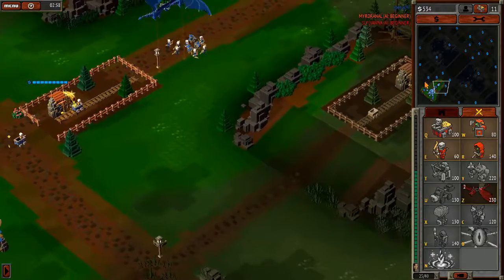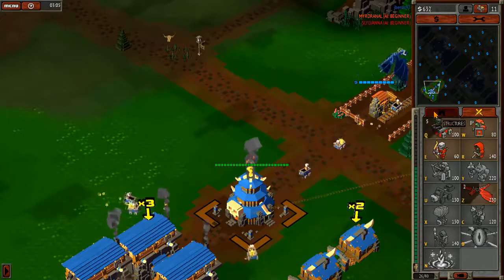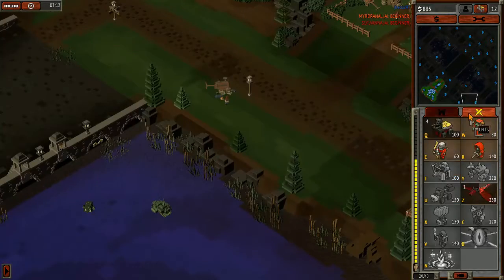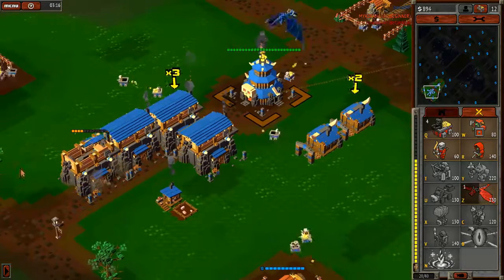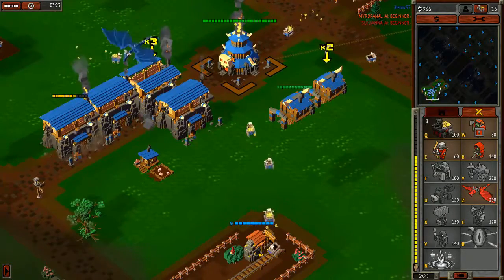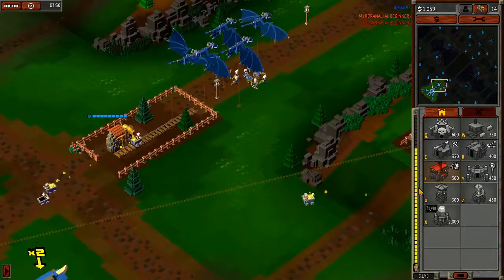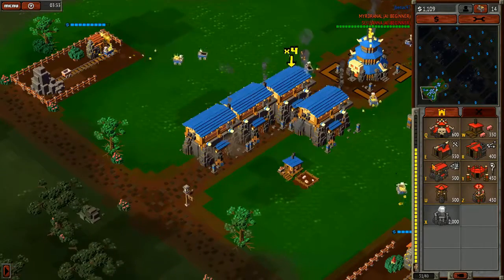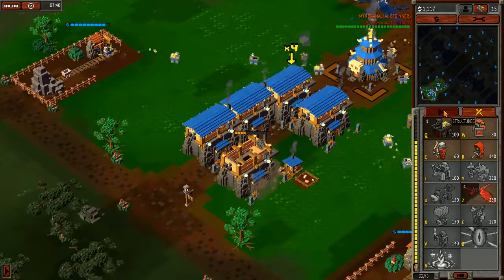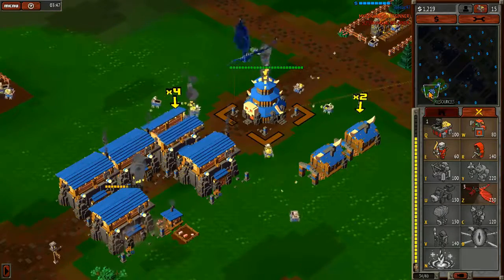I'm going to send about five of these guys up here. We're making dragons a little bit, just not a lot of them. Constructed - now we got a third building to make dragons with. Let's see how many seconds faster it is - now it's 10.12. We're making a little dragon swarm. They call them Crag. With four buildings they've lost down to 7.59 seconds - a little faster.